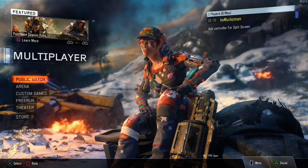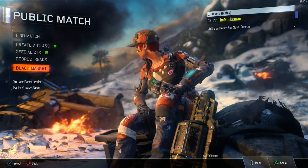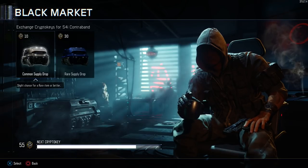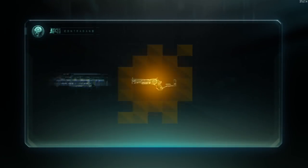We're in the fourth prestige now and we got some crypto keys to use. Black market, we got 55, I can use 5 — we're getting 5 common supply drops. The goal is one epic. One epic would be ideal. Let me go and get it here.